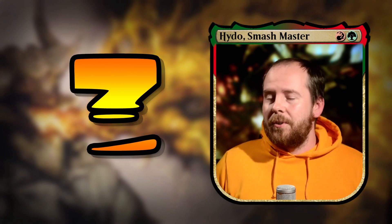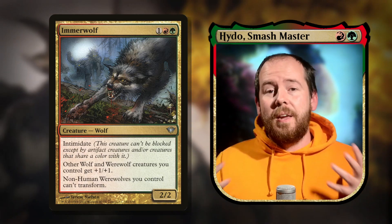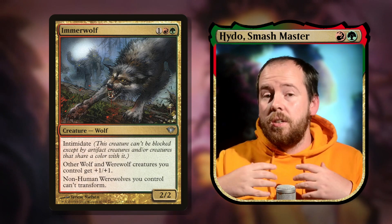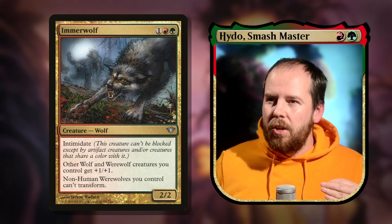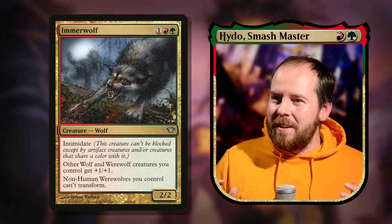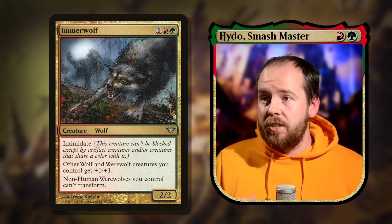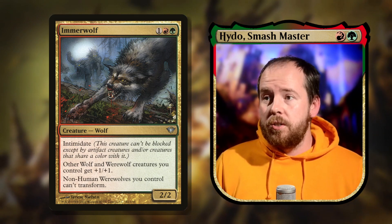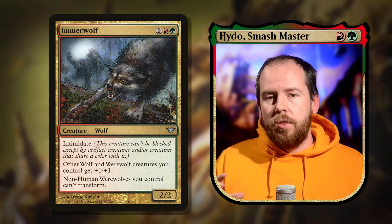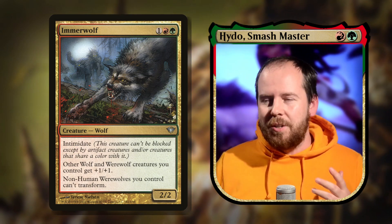At number three we're looking at wolf tribal synergies. Since we're making lots of wolves, little tribal support acts as a cushion. Immerwolf — three mana 2/2 with intimidate — can't be blocked except by artifact or green creatures. Other wolf and werewolf creatures you control get +1/+1, and non-human werewolves can't transform. You could easily make this a werewolf deck since wolves and werewolves cross over.